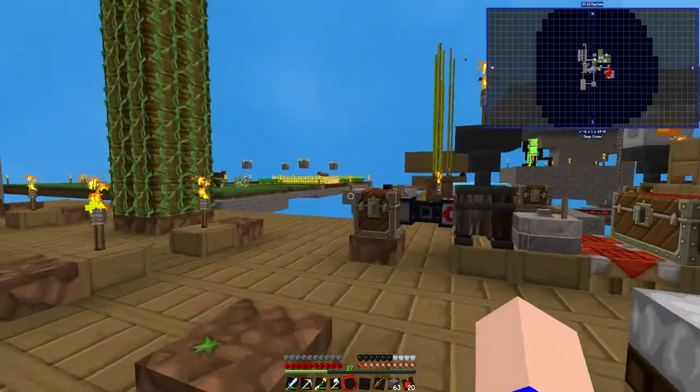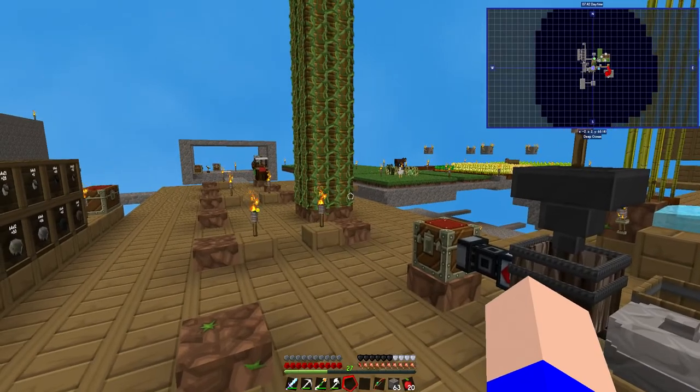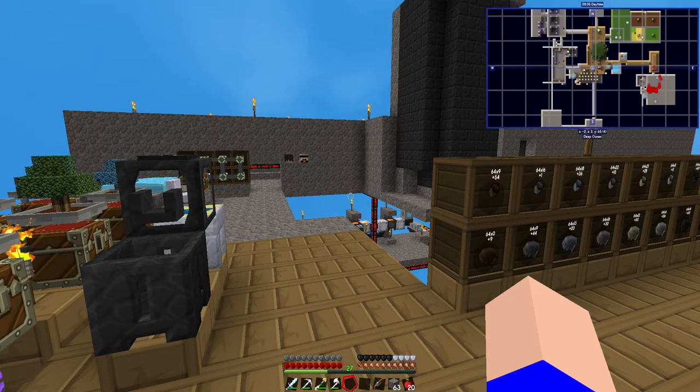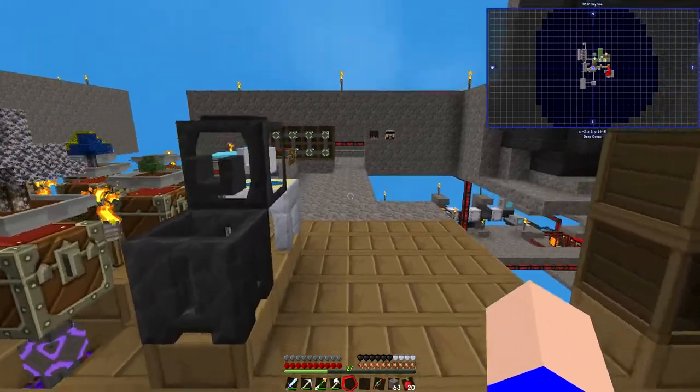Hello and welcome to Furry Ears World where we are back in Sky Factory 4 land. I've only just noticed that I've made my map bigger, haven't I? I've pressed a button that's made the map bigger and I don't know what button that is. I know J switches into the map. Is it equals and minus? Are they the zoom in and out? Not exactly what I had in mind. I don't know why the map's so big but never mind.